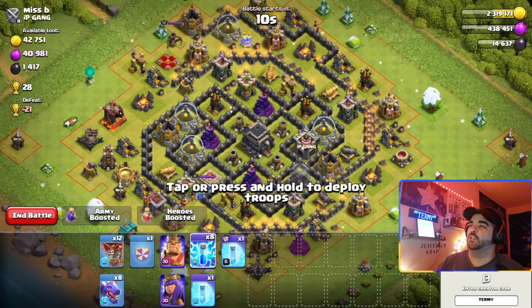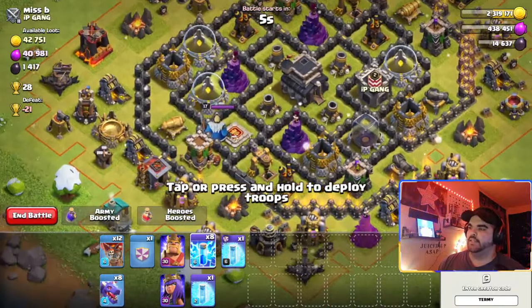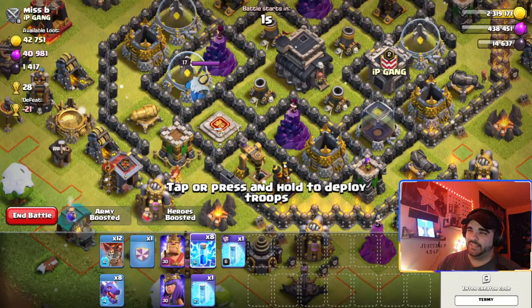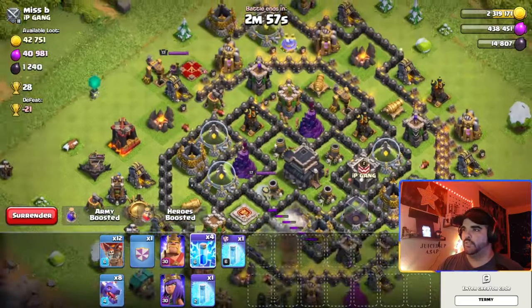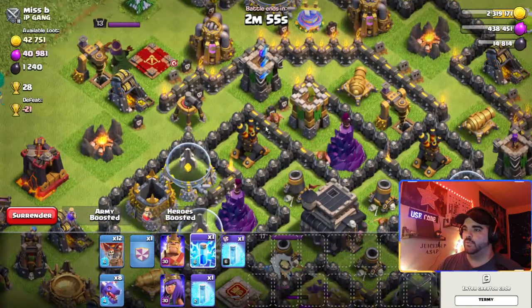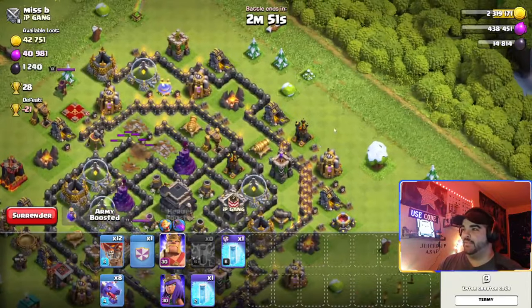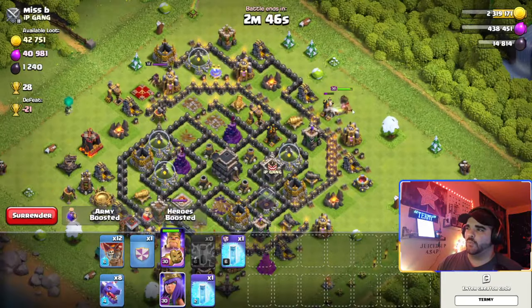Looking at the base, you see the air defenses are grouped — two here, one here, one outside. We can actually snipe this with our heroes. A trick is to place lightning not directly on the air defense but in a spot where you can hit multiple buildings. One, two, three, four — and we can get the Archer Tower and the air defense down at the same time.